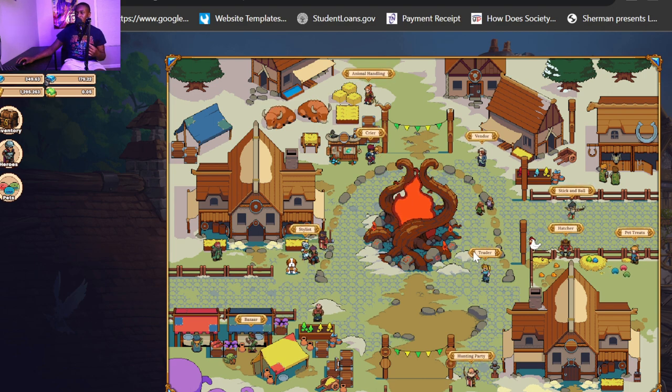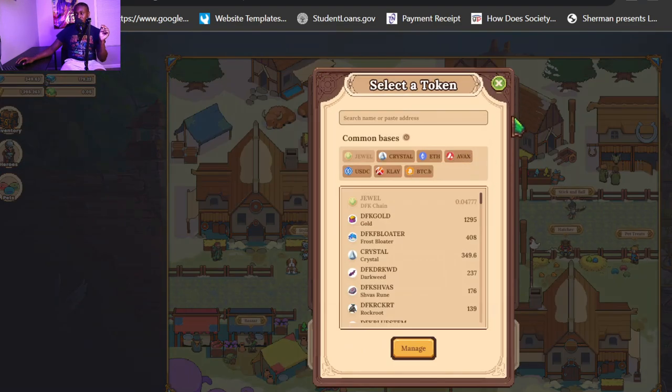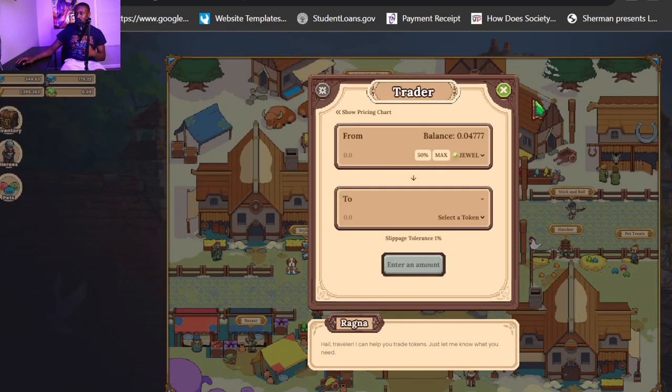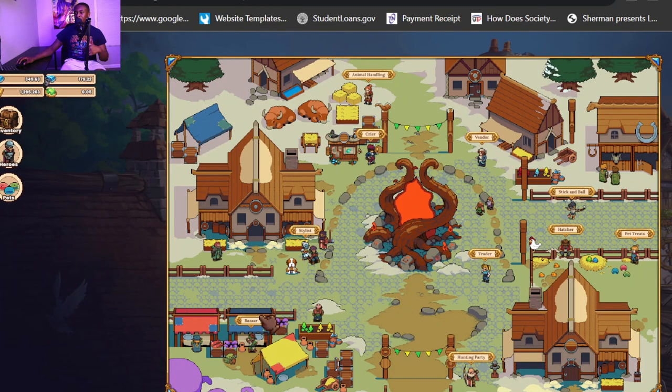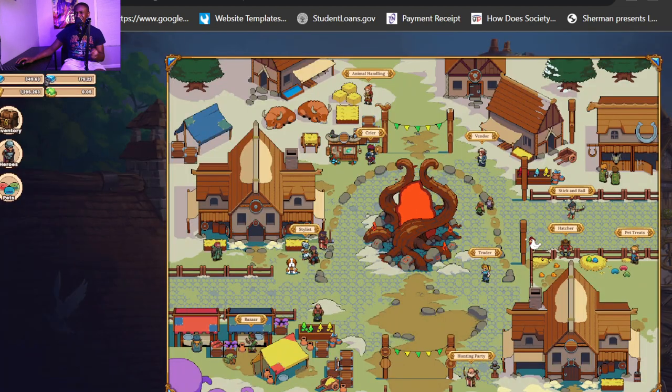With the trader, you want to use specific items that have a lot of liquidity to sell into JEWEL. Or you can go to the bazaar and do the same thing — if you have specific items that are low on liquidity, you can use the bazaar to trade your items into JEWEL, and that's always a good way to stack more JEWEL.